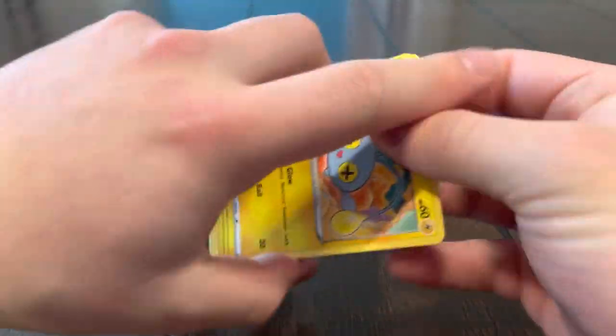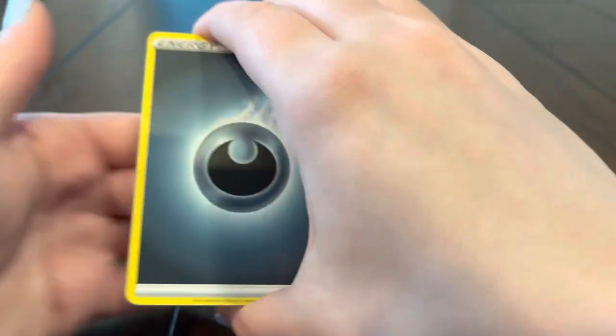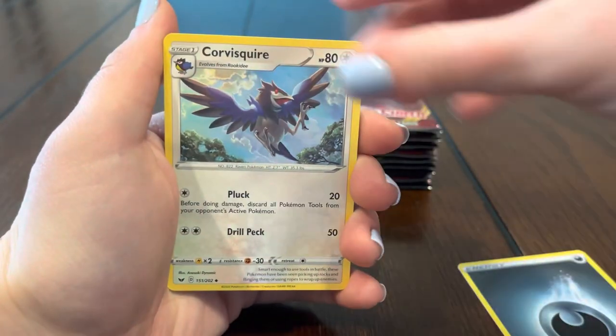We really want the gold Zamazenta — we have the Zacian already and that card is sick. They'd look dope together. So hopefully we can get that, and then of course the rainbow Lapras and Snorlax. I want the rainbow Snorlax — that's like my most wanted card in the set for sure.